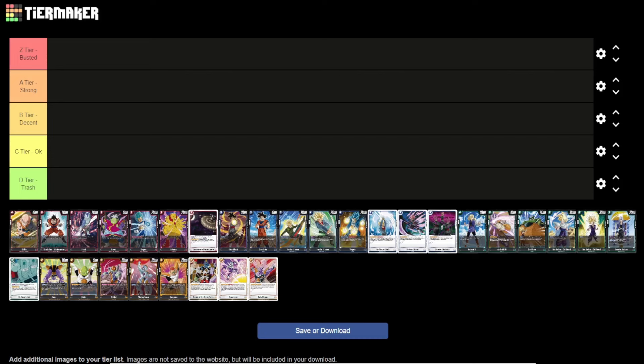There are a lot fewer rares than commons and uncommons so we should go quicker. We'll go through each color starting from Red, to Blue, to Green, to Yellow. Don't forget to like, comment, subscribe, and hit the notification bell to stay updated.